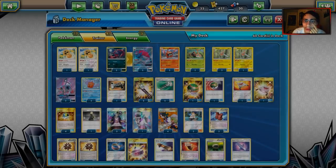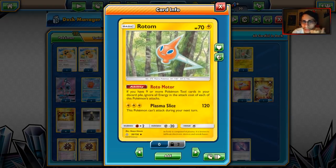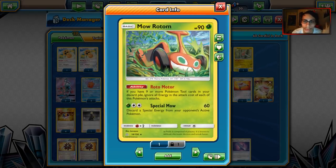Each Rotom has this ability, and there are a couple of Rotoms we can look at. This is probably the best one — the Lightning Rotom. Plasma Slice does 120 damage, nice solid damage. We've got Moe Rotom, which is a Grass type, so good against Greninja. Special Moe discards a special energy from your opponent's active, which is pretty solid against stuff like Zoroark.